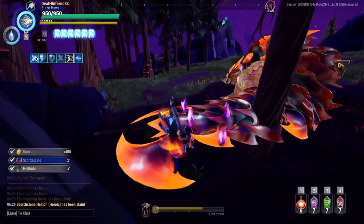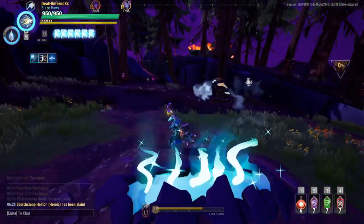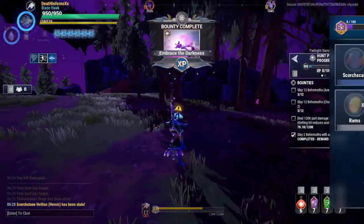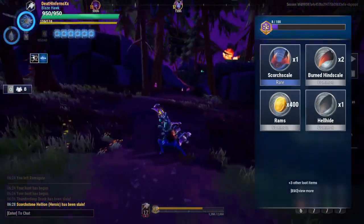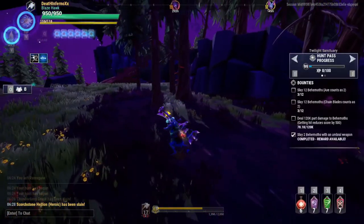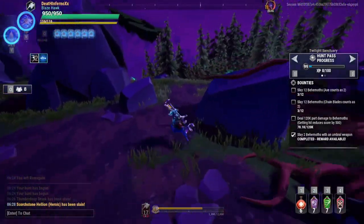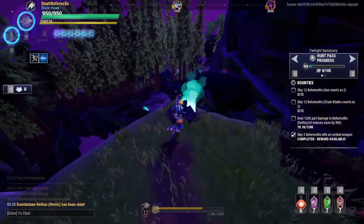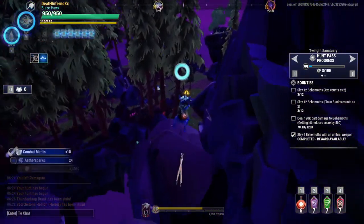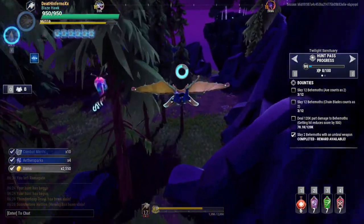As you can see, even the Hellion doesn't last long. So, one more battle. I don't really want to fight two Umbral behemoths with an Umbral weapon, so I hope the next behemoth that comes out is not one I've already fought. It's a Tempestborn Stormclaw — I'd rather go to that one. So let's just go to this one, should be an easy target.